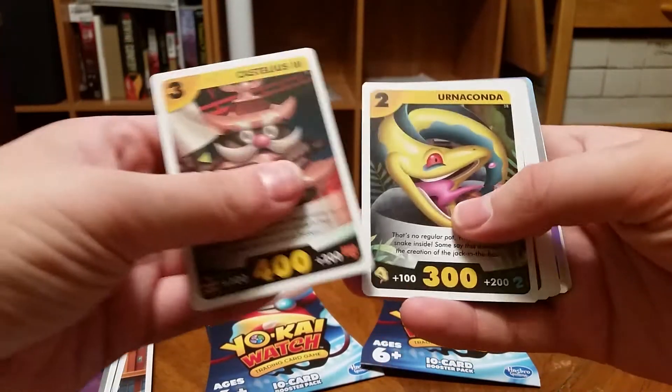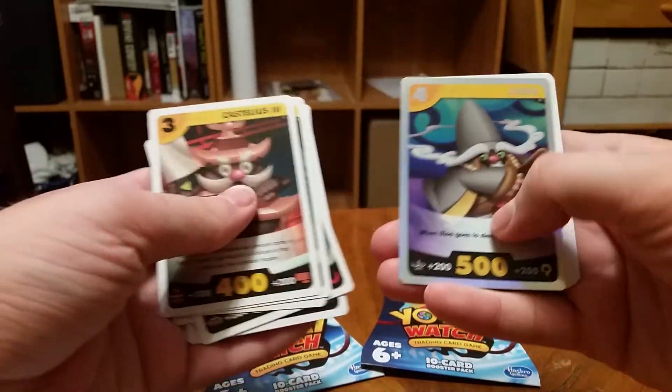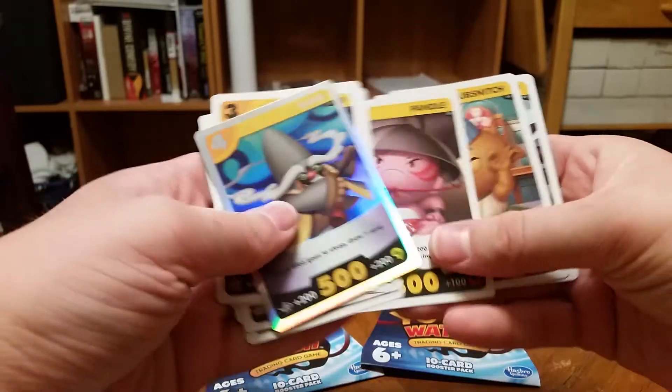Castellis III, Ernakonda, Robonyon, Kopunky, Frostina, Chattali, a foil Elu, Pendle, Grubsnitch, and Koff Koff.